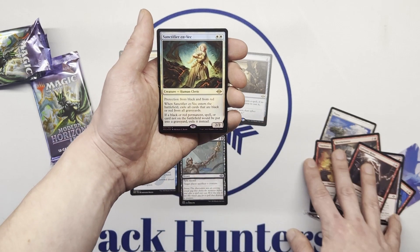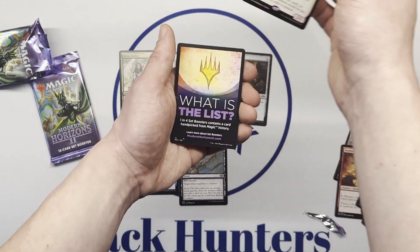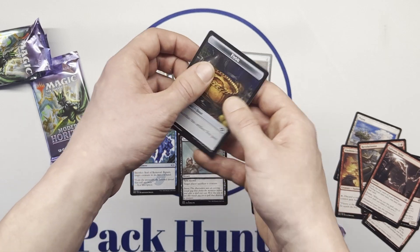And we have a Sanctifier en-Vec as a Foil Rare, and a Foo token.